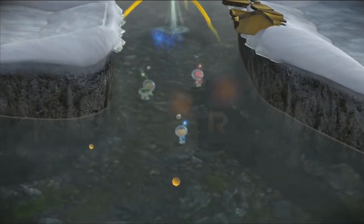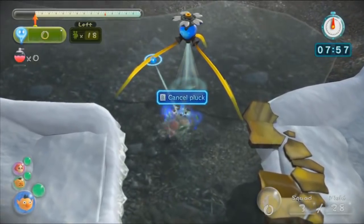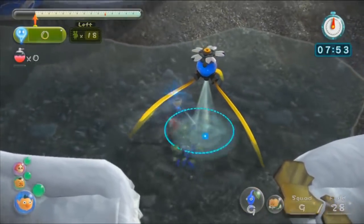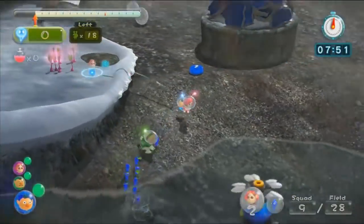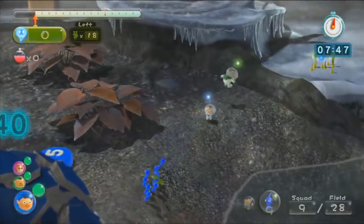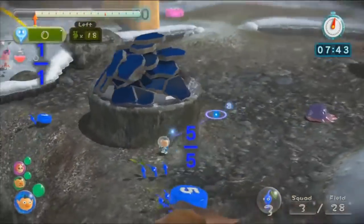Element number one is of course fire, and a pretty standard accompanying hazard could be the polar opposite: ice. We've seen ice throughout all of the games simply through the inclusion of a wintery area in every single game thus far, and whilst the most outlandish moment of ice included in the franchise so far is the ice slides in Pikmin 3, there are many ways this hazard alone could be expanded even further.